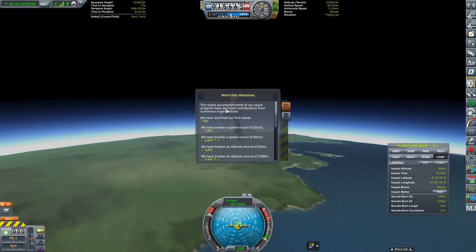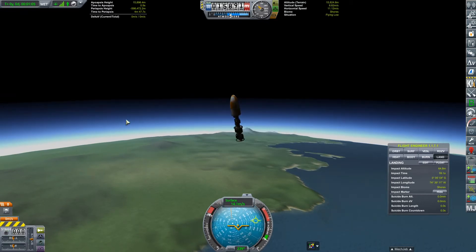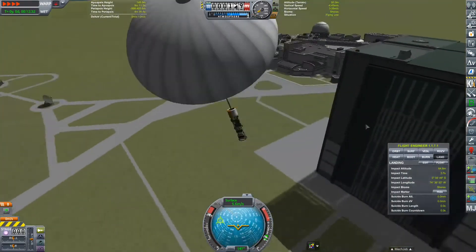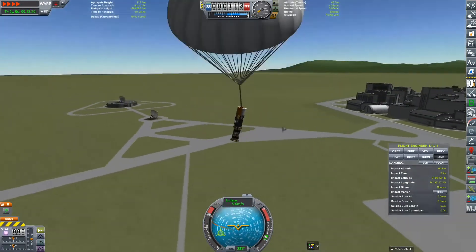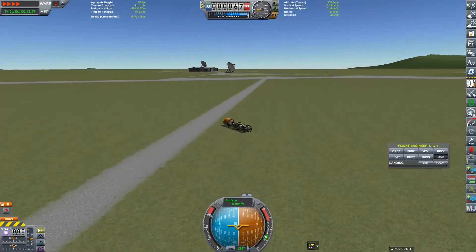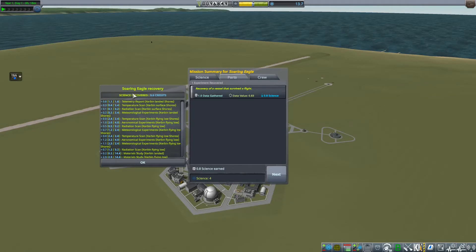We're here to the end, just looking through the world-first milestones completed as well as the contract we had just before that. I usually don't include landings but this one's pretty unique. There it goes off the parachute, and here we come down — landed right at the VAB. It doesn't happen every time, but I thought it was kind of neat so I left that landing in. I got some good science from that run — I end up having to do two of them, but that brings us up to 13 science.